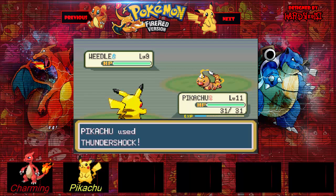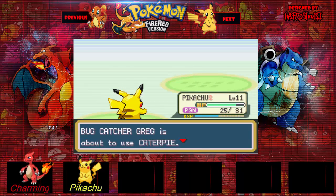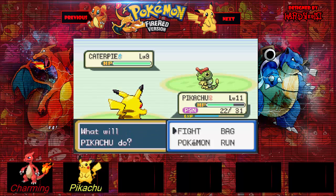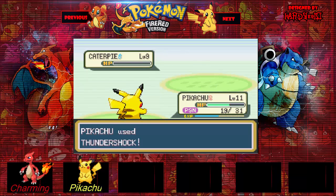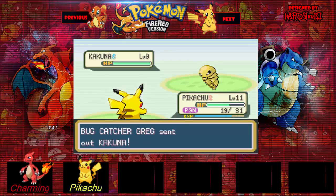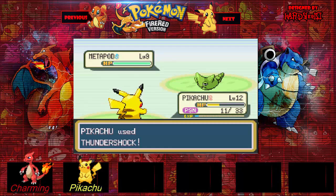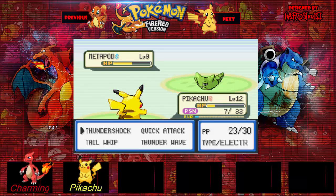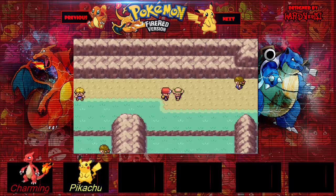Alright, we're back. Another bug catcher — I hate you. I hate bugs so much. Just survive. This one's just going to use Harden the whole time. You can do it, Pikachu. Metapod — she's going to use Harden. Alright, for the third time in three battles, I'll be right back.